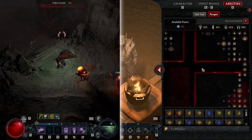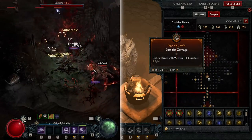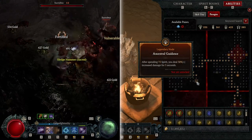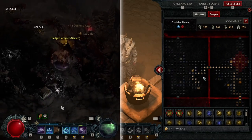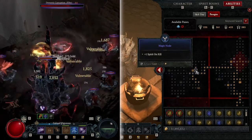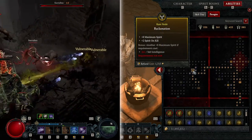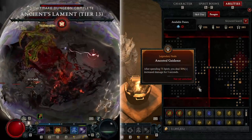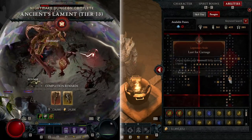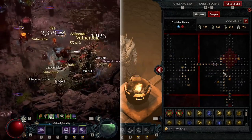Looking at the Paragon, I've only got a couple of boards since this is a mid-level budget build. First I put on the Lust for Carnage board, then the Ancestral Guidance board. On the Ancestral Guidance board, nodes like 4 Max Spirit, 1 Spirit on Kill, 8 Max Spirit, and 2 Spirit on Kill make your build about 50% better. On top of that, Critical Strikes restore 2 Spirit. That's why these are the first two boards I went with.